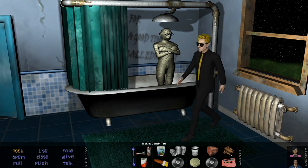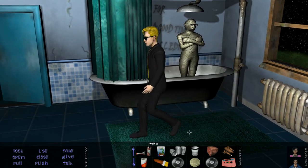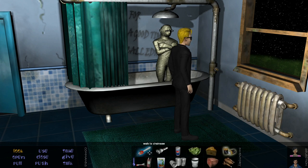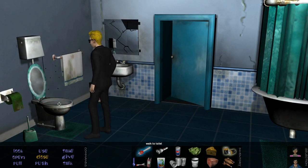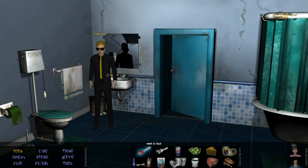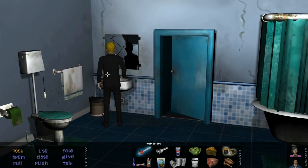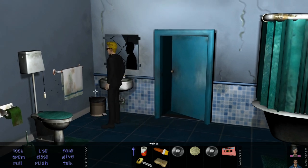Can we talk to him? We did get the chainsaw — we just have no fuel for it. 'Where do they keep the gas on Mars?' Nice gag, nice reference. The flies. 'This isn't that sort of game.' Pull the chain. Grab the sponge. Got sponge — that's one good-looking inventory. Just got the silhouette in the mirror there.